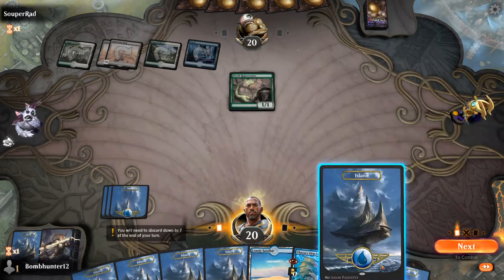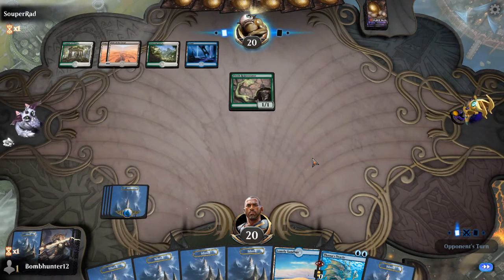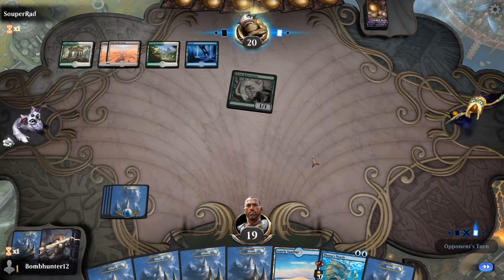It is now my turn. That's me drawing Mystic Sanctuary — better than topdecking another Treasure Hunt. More banking on that with the Lonely Sandbar. If I treasure hunt, I'm fine. If I rip a Mystic Sanctuary, then...